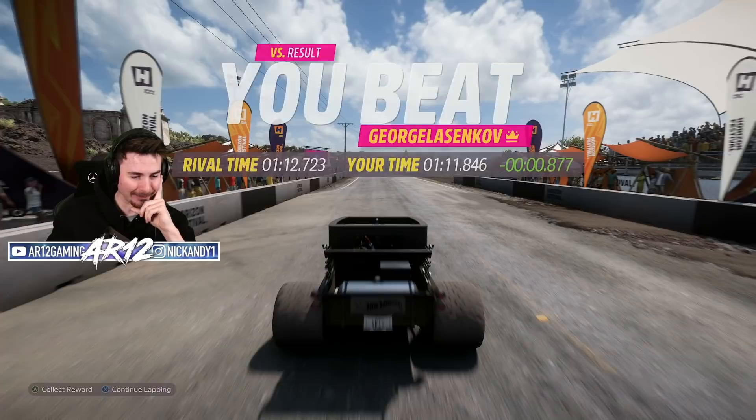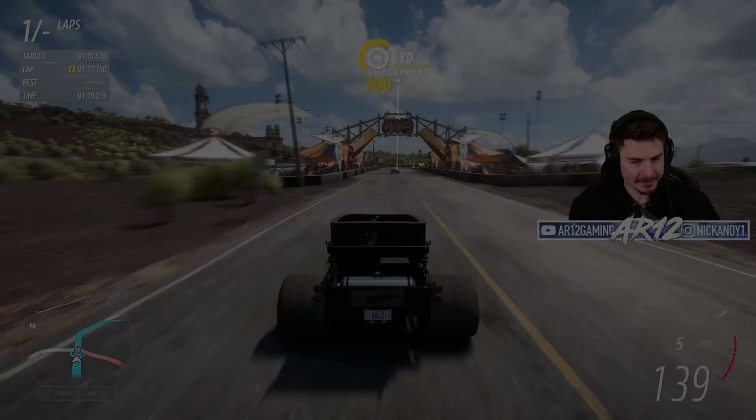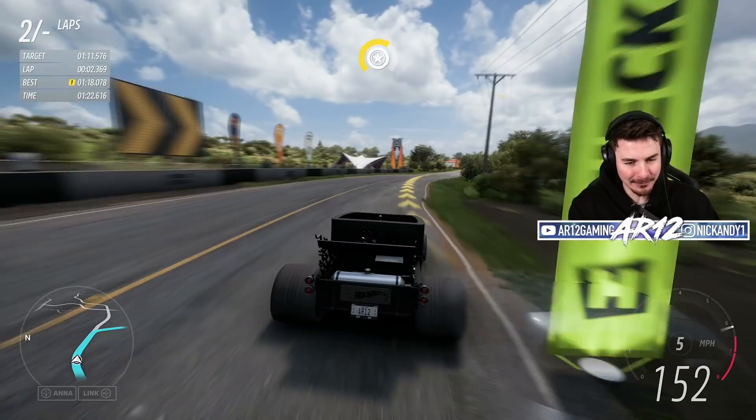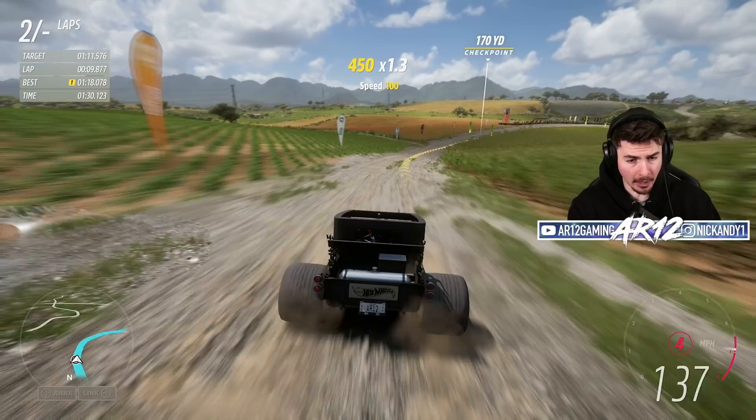Let's go — that's nearly top 100 in the world. That is sick. Why don't I try to go for top 100 in the world? For attempt number two, we are racing a little Mazda MX-5. This shouldn't be the most difficult thing to take down — I've just got to be really, really smooth with my Bone Shaker and really focus on those racing lines.